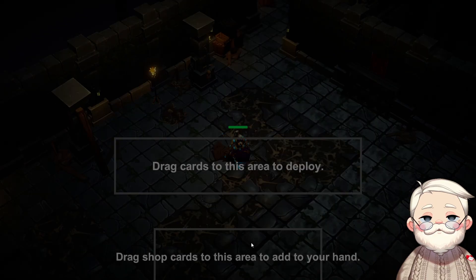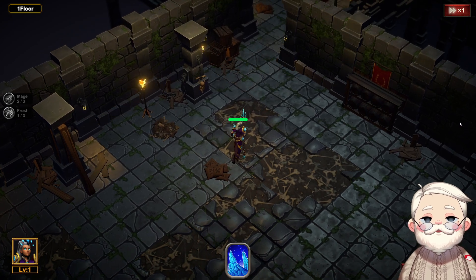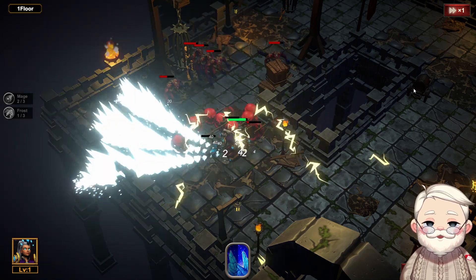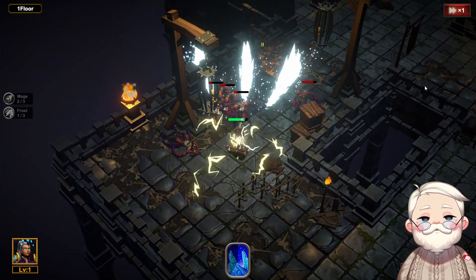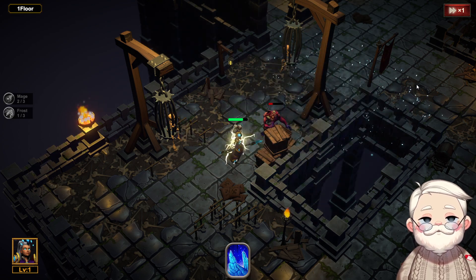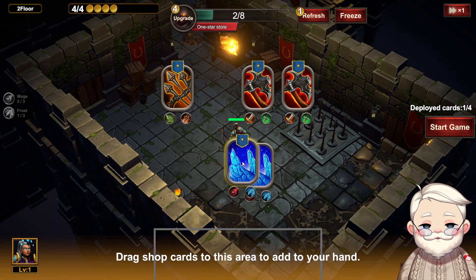I gotta get the mage out of here — mage is like the worst character, I need her to not be one of my last characters. These fights are very entrancing, right? Like I'm telling everybody, this game is a hidden gem, because you just lose track of time. You get sucked in; the runs slowly get longer and longer.